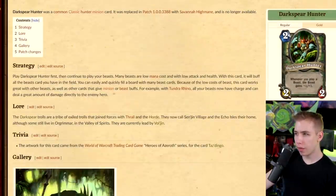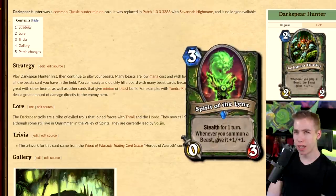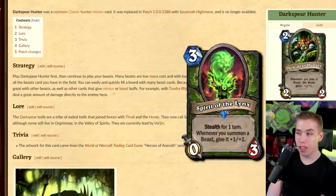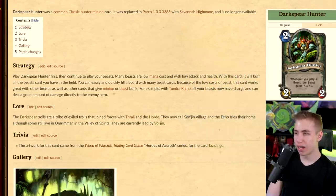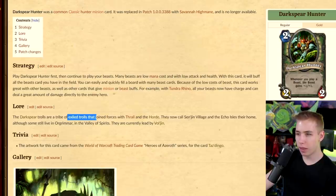Darkspear Hunter — whenever you play a beast, the beast gains +1/+1. I think we had that card in Rastakhan's Rumble in the form of one of those lower shrines. Hunter got the one called Spirit of the Lynx, which gives any beast summoned +1/+1. This just sounds like a bad card — you wouldn't play that. The Darkspear Trolls are a tribe of exiled trolls that joined forces with Thrall and the Horde.